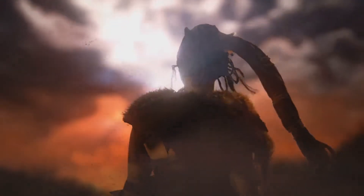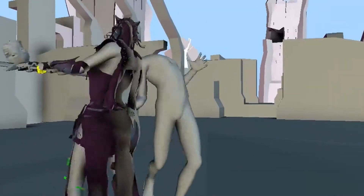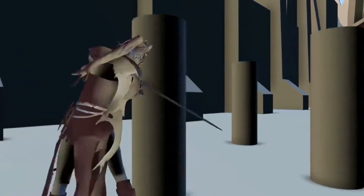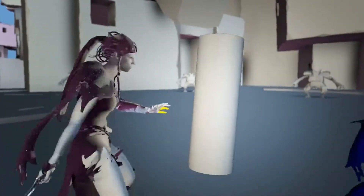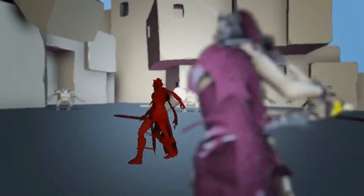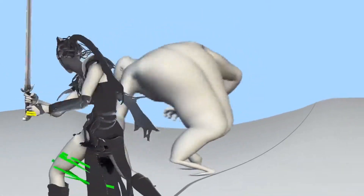Senua sees and experiences the world very differently from most people — it's part of what makes her unique. So we set about exploring how we could alter spatial and temporal perception for the player. For combat we used Previz and Maya to explore some of our more outlandish or strange ideas involving perception. Some of these ideas played tricks with time, there was an idea for having alter egos, and various other strange ideas all based on focus and perception.